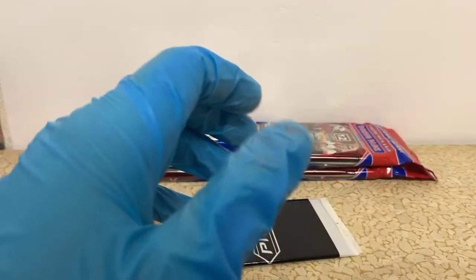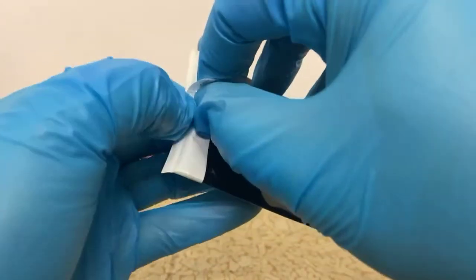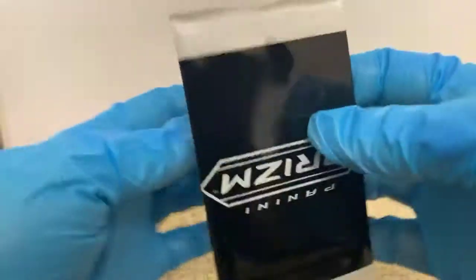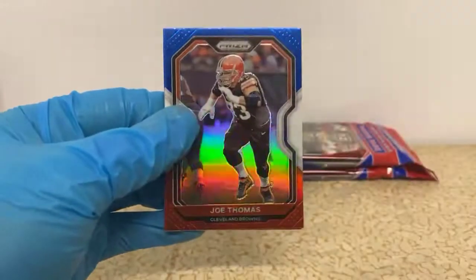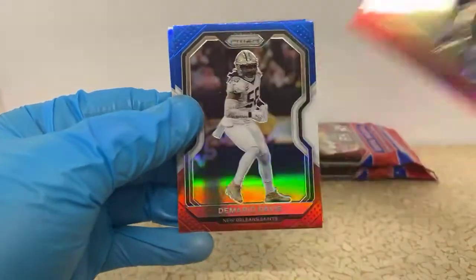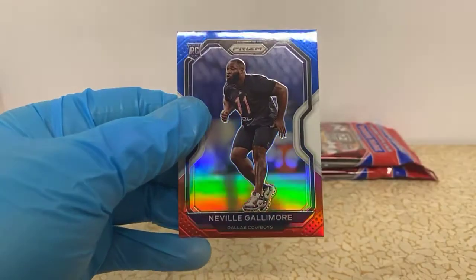Buddies make a couple of calls over to James Harden and say, hey, we want you up in Brooklyn — we need you to gain a few pounds and make the city hate you so we can get you for super cheap. Joe Thomas red-white-and-blue for the Browns, Demario Davis and Neville Gallimore red-white-and-blue for the Cowboys.